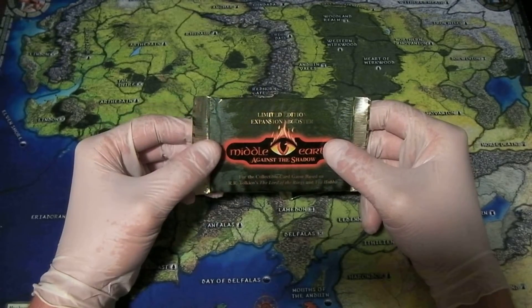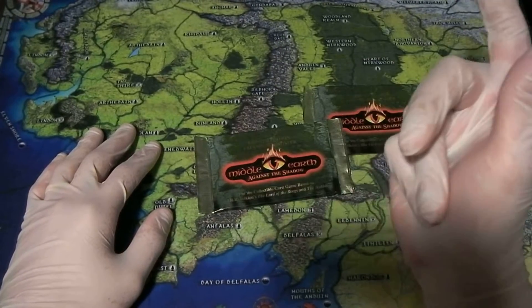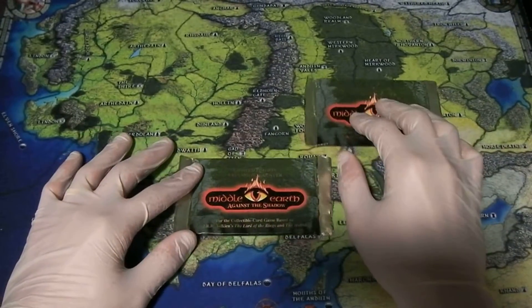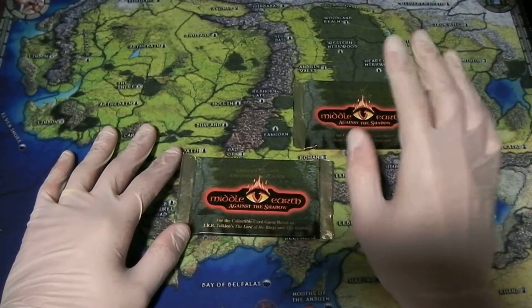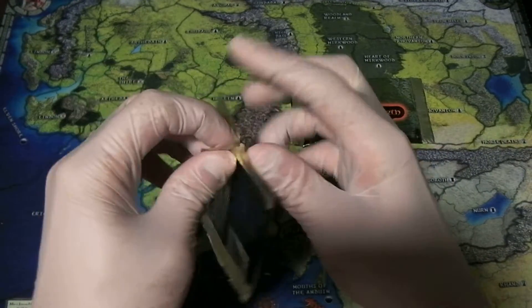There was a Farmer Maggot on eBay just a short time ago — 50 bucks, sold like that. Nerniogs, 50 bucks, sold like that. So these are popular cards if you can get them. They're hard to come by; there aren't a lot in circulation anymore.